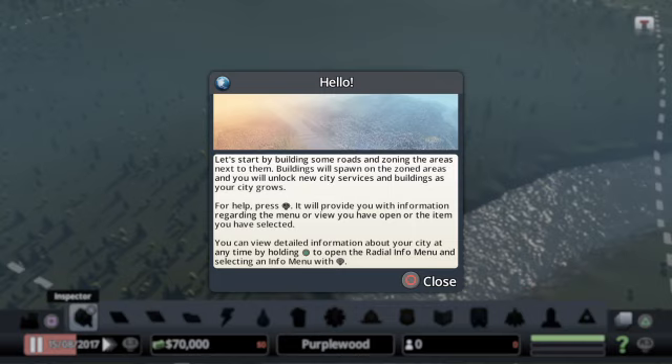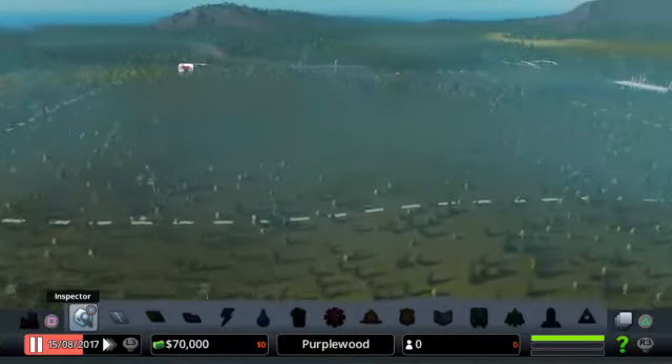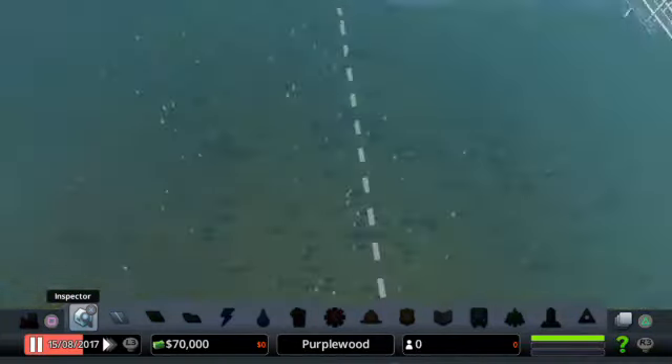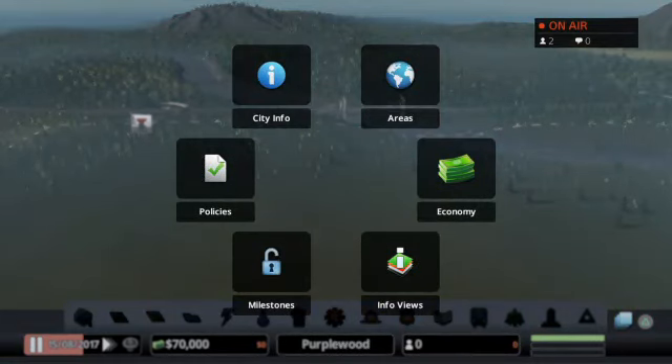Let's start by building some roads and zoning the areas next to them. Buildings will spawn on the zoned areas and you will unlock new services and buildings as your city grows. For help press the right stick. You can view detailed information about your city anytime by holding triangle. So we're pausing time immediately — let's have a look at what we've got. What does this place look like? Holding triangle — I have to keep my finger on it.